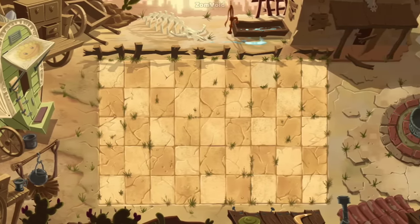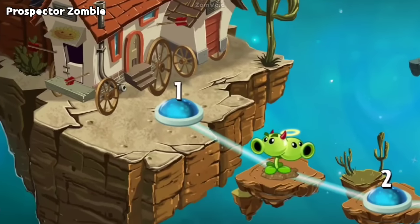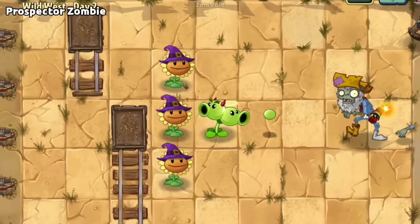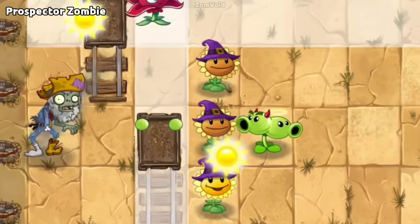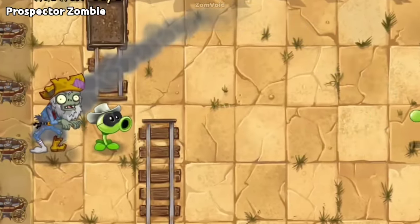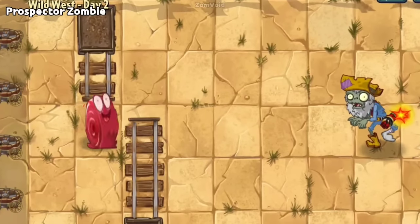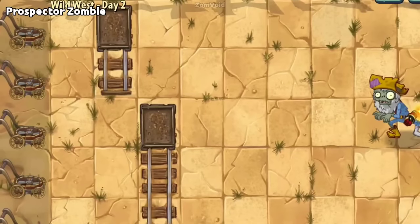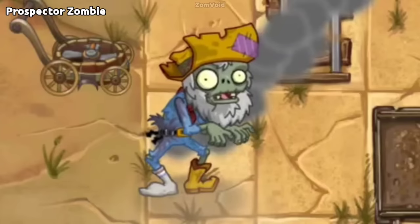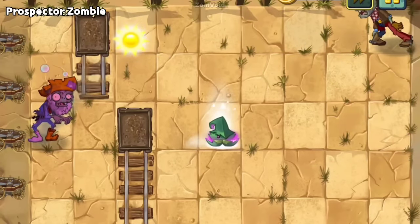Moving on to Wild West Zombies. The first special zombie we can encounter is Prospector Zombie. At the very first level of Wild West, you can get a Split Pea, a very common counter to Prospector Zombie. We all know that Prospector Zombies can jump to the first column of the lawn. Did you know Prospector Zombie is immune to any damage the moment he detonates his dynamite — it's like when a plant is under the plant food effect. He can also bypass the Lawn Mower if timed correctly; in this case he will still reach the first column and walk backward. Another thing: if he gets hypnotized before his dynamite goes off, he will still go to the leftmost column of the lawn.